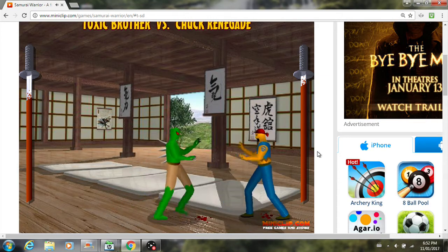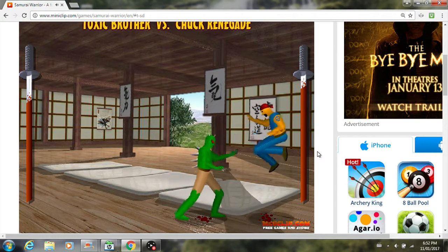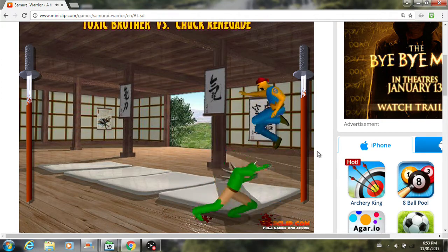So basically, all you gotta do is defeat your opponent. That's pretty much it. And that sword over there with the blood on it, that's the health. As you can see, I'm not doing very well. Ooh, I got a streak there.